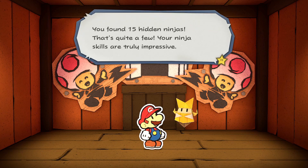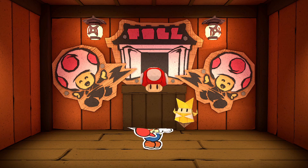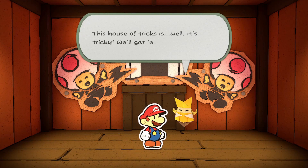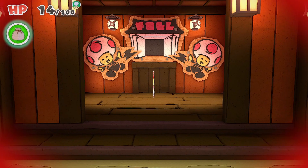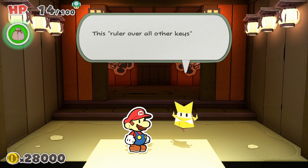You found fifteen hidden ninjas — that's quite a few. Your ninja skill is truly impressive. Your ninja rank is vanilla ninja. Now you may claim your reward. Yeah, mushroom! Heck yeah, we're gonna need that. This has some tricks as well — it's tricky. We'll get him next time. We won't get all the treasures now; we'll come back to this, because we are definitely gonna have a backtracking episode.